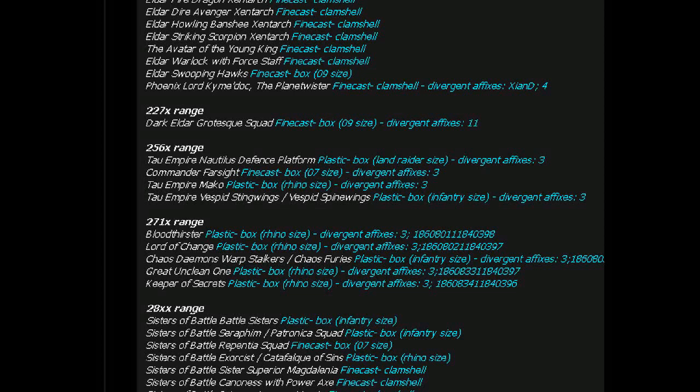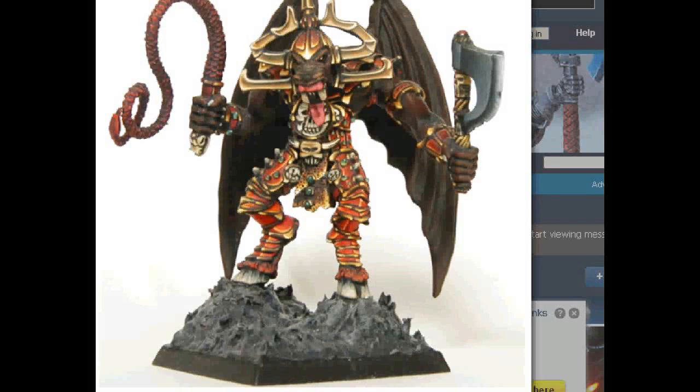Next on the list: Bloodthirster Plastic. Lord of Change Plastic. Chaos Demons Warp Stalkers Furies — neat. Great Unclean One Plastic. Keeper of Secrets Plastic. As some of you may recall, the original Bloodthirster was about an inch and a quarter tall, came in the Hero Quest box, and was actually really, really pathetic.